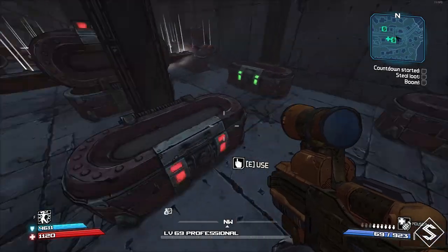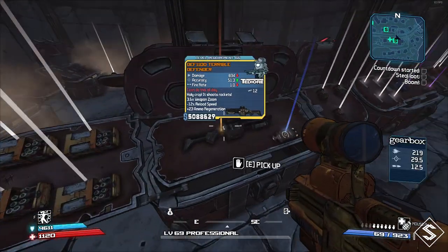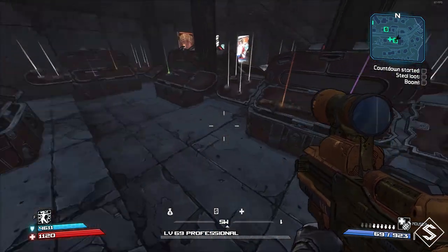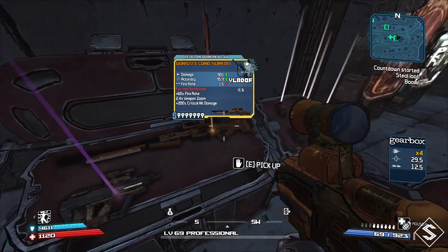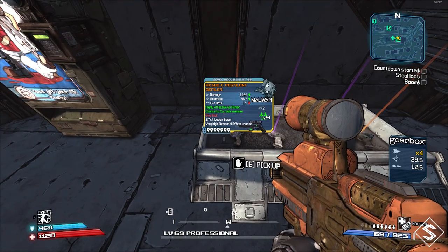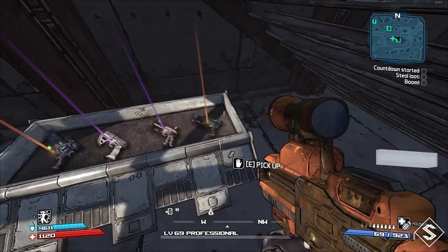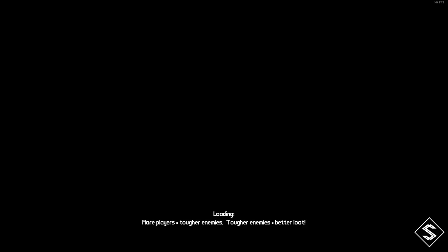All you have to do is run around and open the chests. Anything you don't want you can sell in the vending machines. The best part is this is not a one-time thing — after you've looted everything and sold what you wanted, just save, exit, and then go back to Tartarus Station. Run straight here, the door will be open again, go down the steps, loot all the chests, and keep repeating.